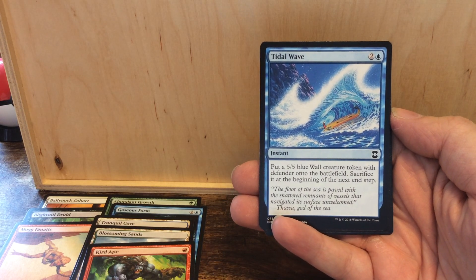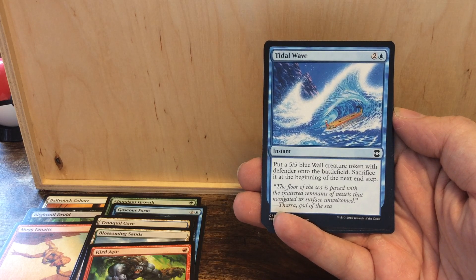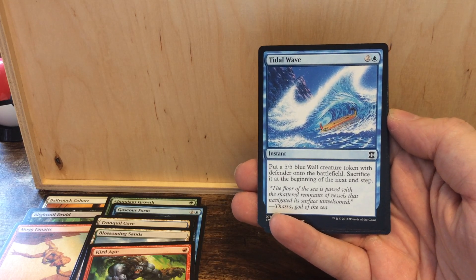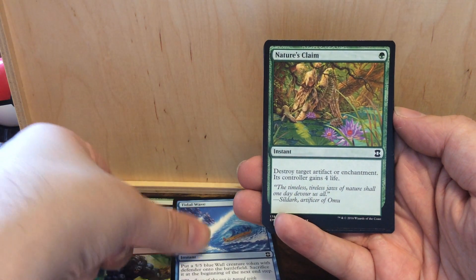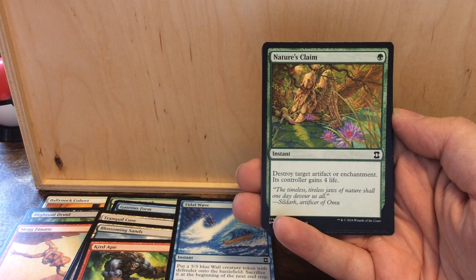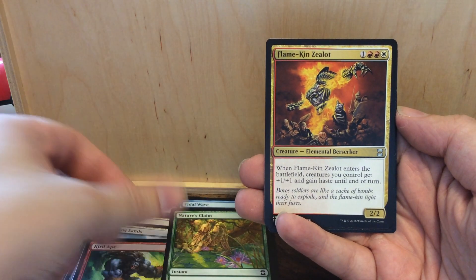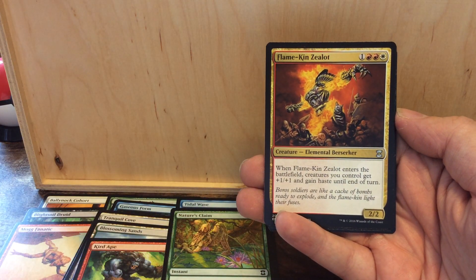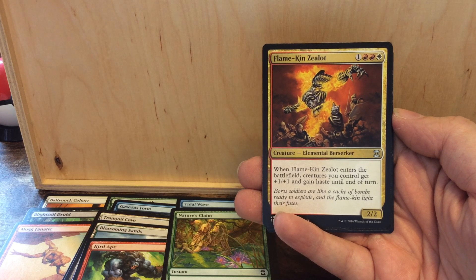Tidal Wave — also a card from Mirage. Three mana instant: put a 5/5 blue Wall creature token with defender onto the battlefield, then sacrifice it at the beginning of the next end step. We also have Nature's Claim for one mana — destroy target artifact or enchantment, and its controller gains 4 life.